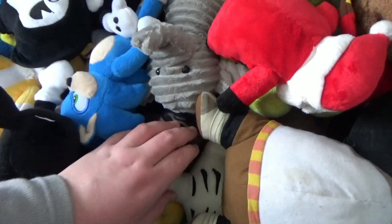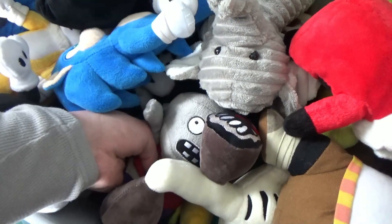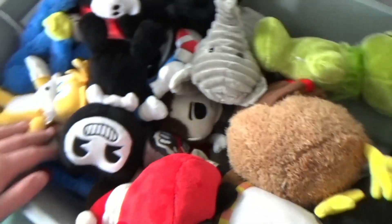We have Siren Head, and there's a zombie from Plants vs. Zombies — I have two of those. Then there's Michael Myers and Freddy Krueger right there. There's a big Plankton, and these are all just normal plushies I've had over the years but I'm not going to use them. There's also Ink Bendy, and I have Alice Angel and Boris as well but I don't know where they are — probably under here.